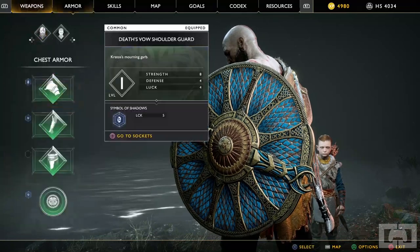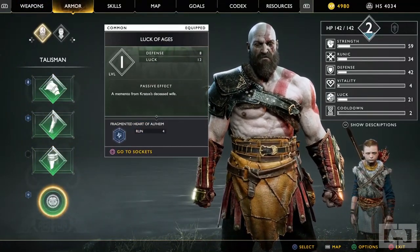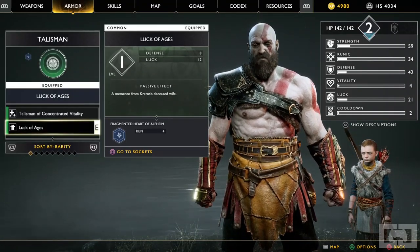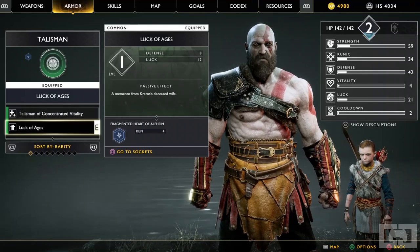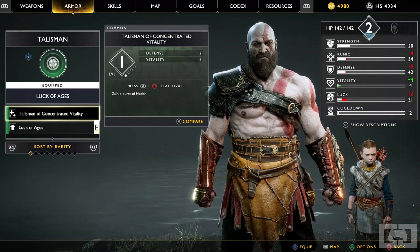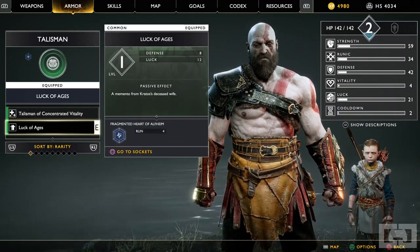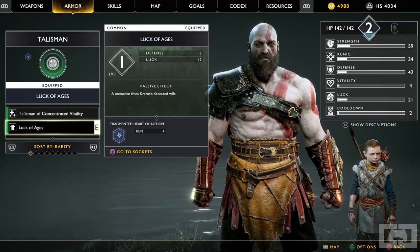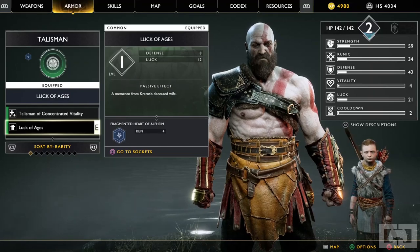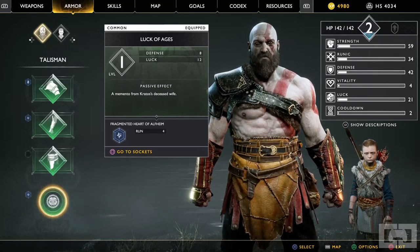If we head over to Armor and go down to the Talisman, the pre-order DLC also comes with the Luck of Ages Talisman. This one does affect your stats — it'll increase your Luck, which increases the chances of getting better loot drops and more XP. I highly recommend using this. I'm already a few hours into the game and it's still my go-to. It helps you level up a lot faster, makes the game a little easier, and makes Kratos more powerful, since XP is what you use to unlock your moveset.